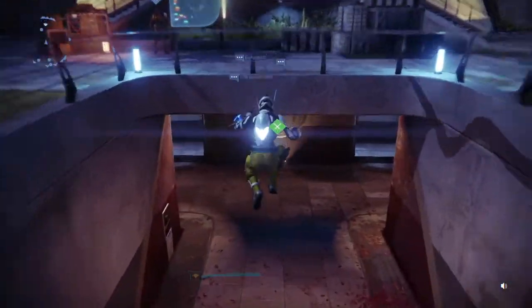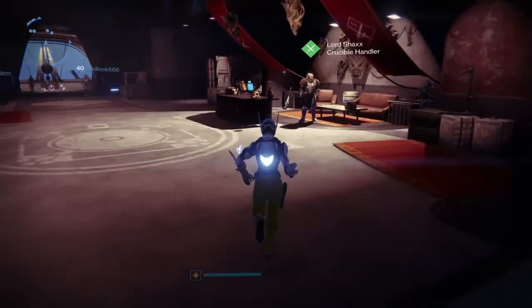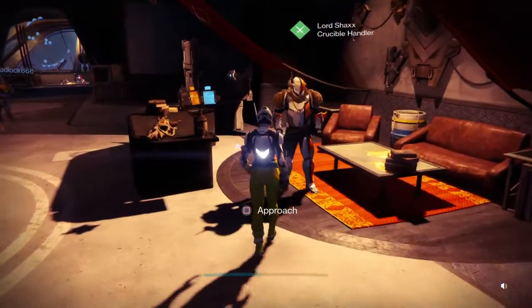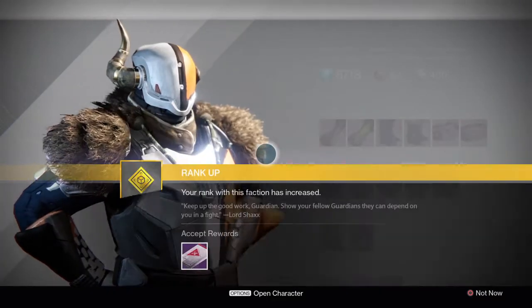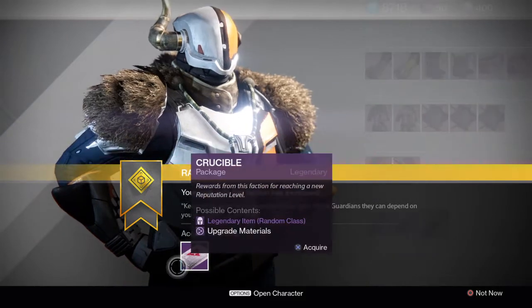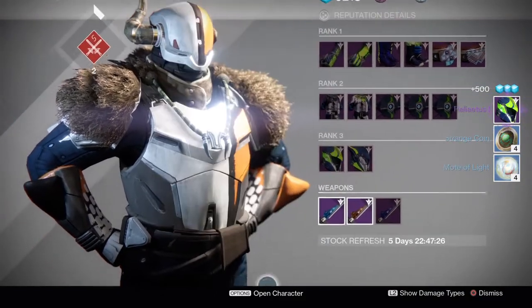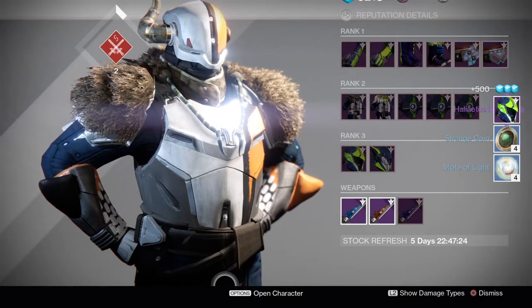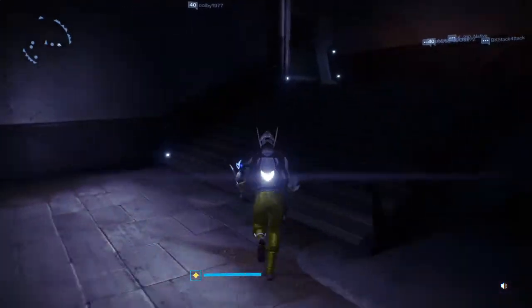First, let's grab a package I earned from Lord Shaxx over here. I hardly ever play Crucible so it's only rank two, but let's see what he's giving us today. Got a helmet, some strange coins, and some motes of light — awesome! All right, let's go see what the gunsmith has.